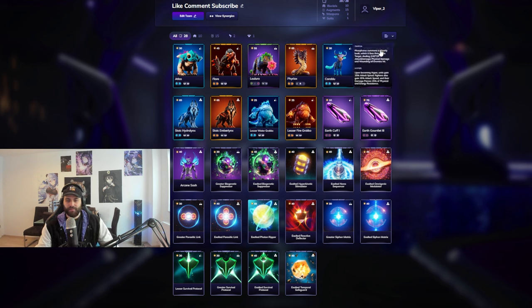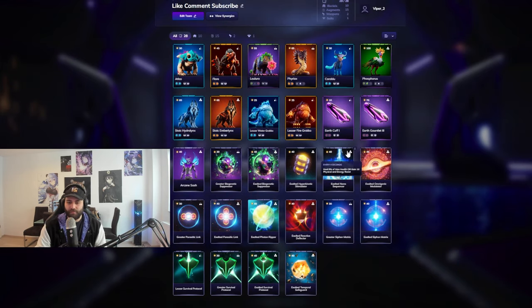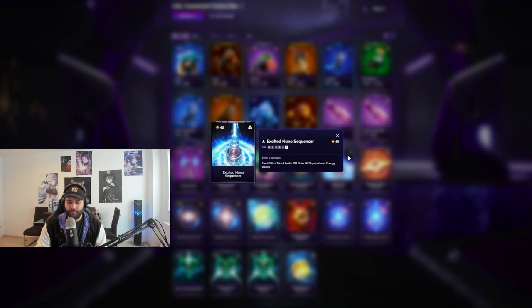For Phosphorus, check the specific video for full details, but in this team we run two main defensive augments. The Exalted Temporal Safeguard has two viable options: cleanse and immune is very good if your opponent is running a toxic team, while 35% damage reduction is better against standard damage-oriented teams. If playing against mud-slash toxic teams - which are common right now - choose cleanse and become immune for four seconds on omega. Then we have the Exalted Photon Ripper: gain 16 physical and energy resist every three seconds - the tooltip incorrectly says four, but it's actually every three seconds.